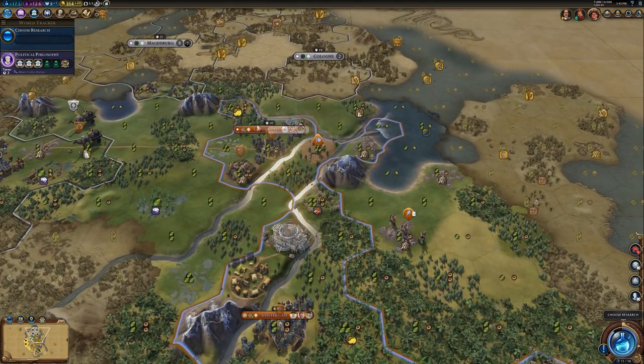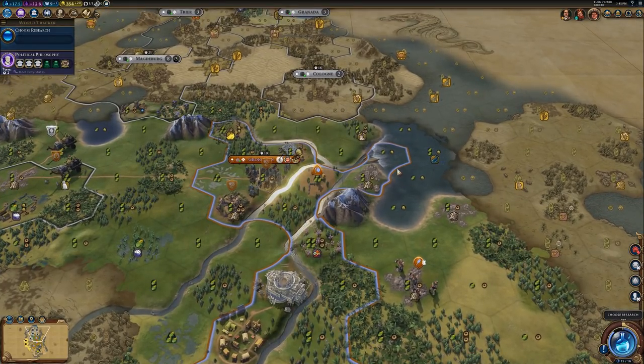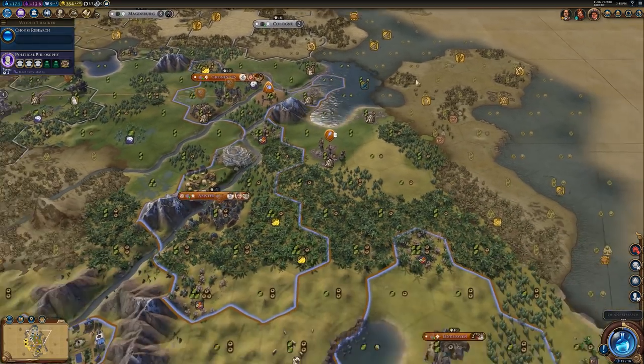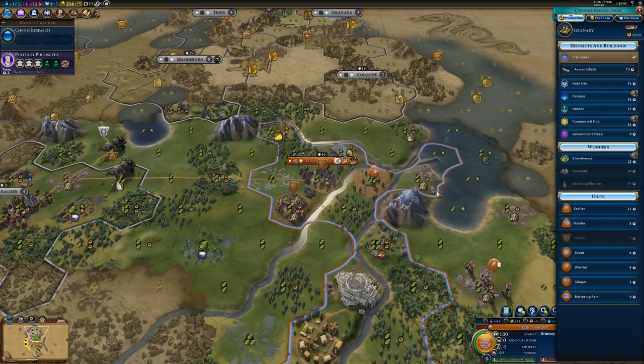In order to build the Harbor District, you obviously have to have some coast tiles to put it on, so it must be placed on a coast tile, and there can't be a luxury resource on the tile that you're trying to put it on. Obviously, you can't plop it down on a luxury resource, just like with all of the other districts in the game.